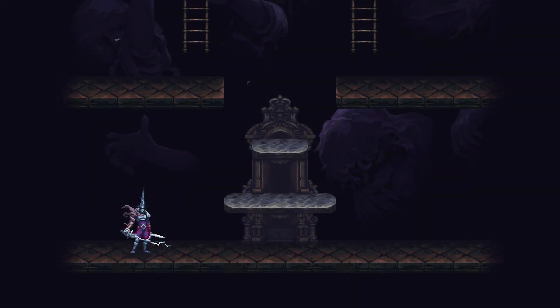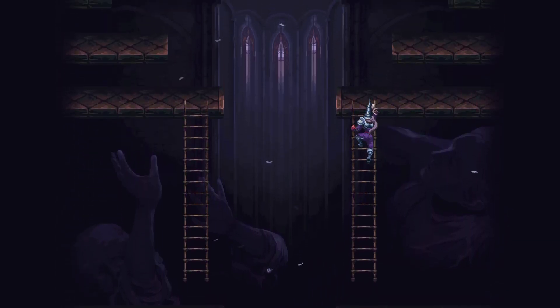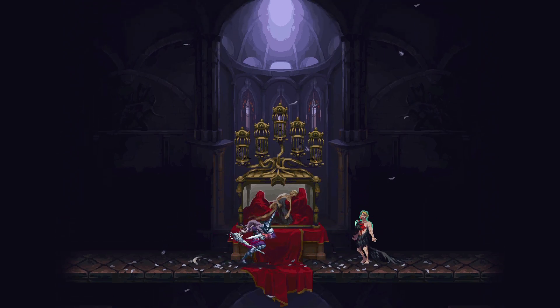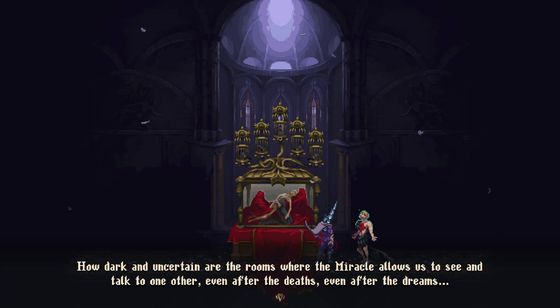Hello everyone, welcome to the channel. Today we'll show you nine sisters locations in Blasphemous 2. If you unlock two sisters, you can travel to the city from any shrine. If you unlock four sisters, you will refill your stats when resting at any shrine. If you unlock six sisters, you can fast travel between all shrine locations. If you unlock nine sisters, you will unlock an altarpiece that will regenerate your HP.